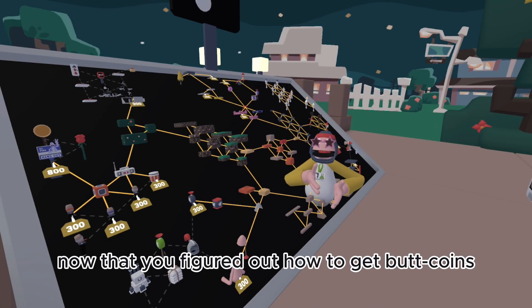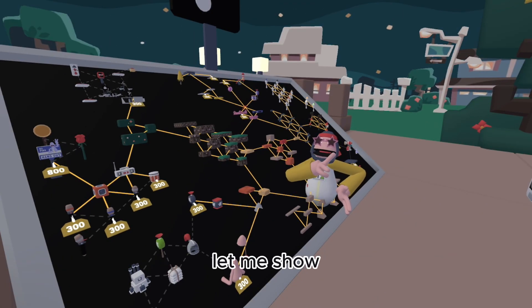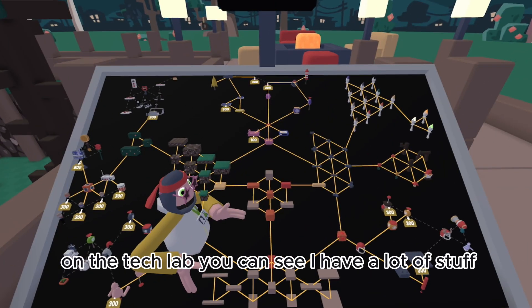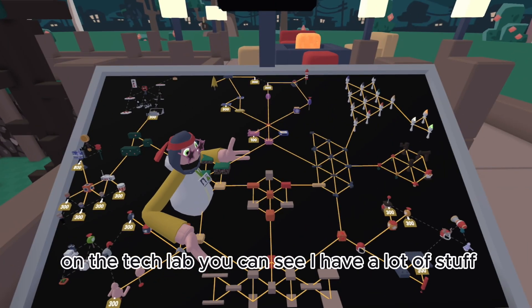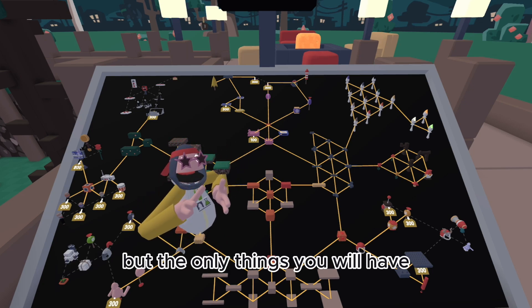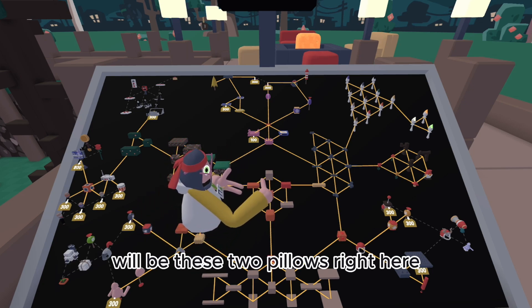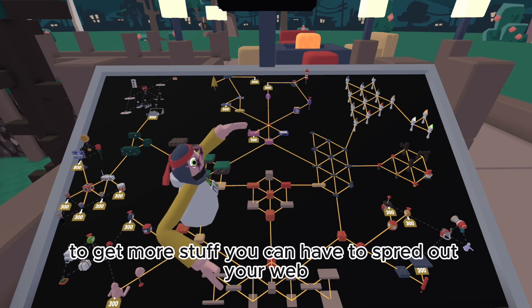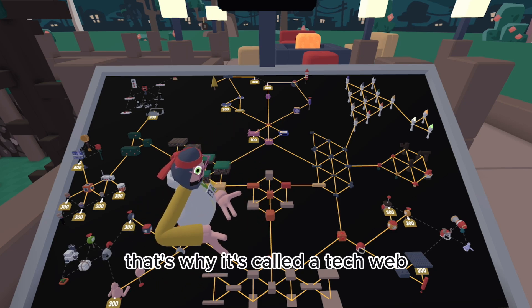Now that you've figured out how to get coins, let me show some of the stuff you can get on the tech web. On the tech web, you can see you have a lot of stuff, but the only things you will have to start are these two pillars right here. To get more stuff you kind of have to expand your web — that's why it's called a tech web.